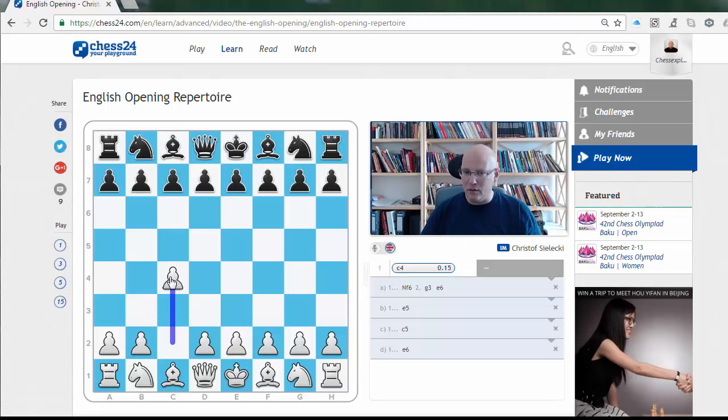If you've watched my channel recently and saw me play c4 a lot, I was trying this repertoire out in those games and had enormous success with it. For the overview: we start with 1.c4. The first and arguably biggest part of the repertoire deals with the move 1...e5 — the reversed Sicilian. I suggest playing g3 here very early.